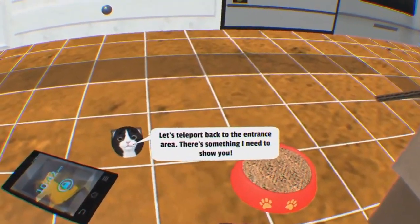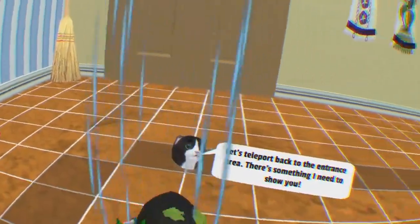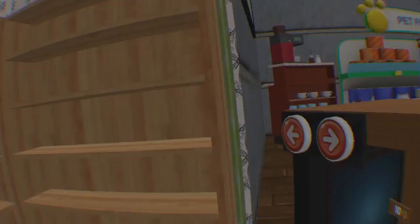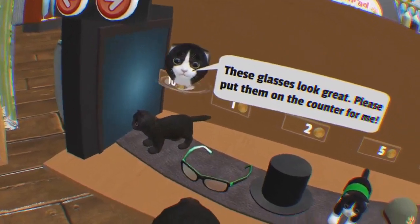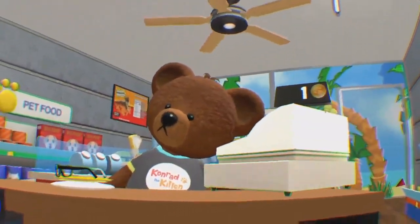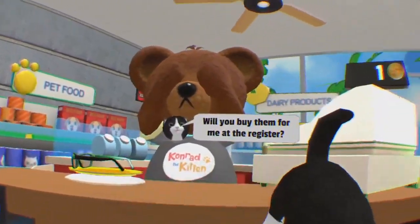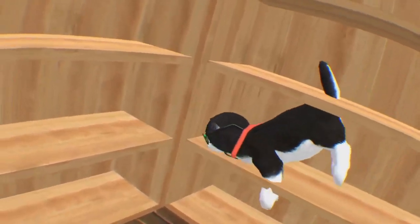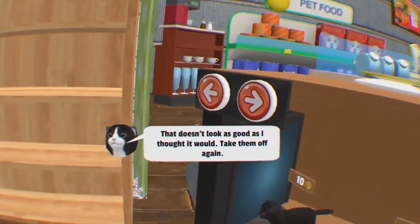Look at my collar — it shows how many coins you've collected. Let's teleport back to the entrance. Take me to the teddy bear shop! These glasses look great — please put them on me. Oh hello! You're going to talk good — there we go, thank you. I want to wear them. It doesn't look as good as I thought — take them off again.